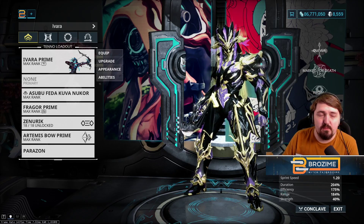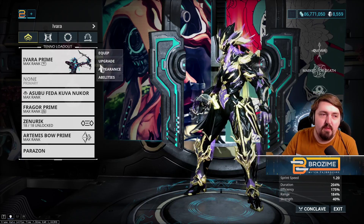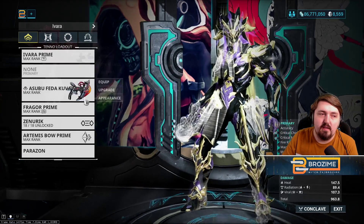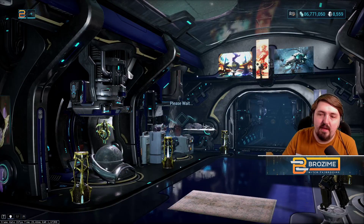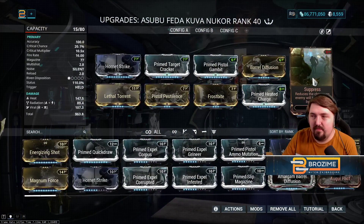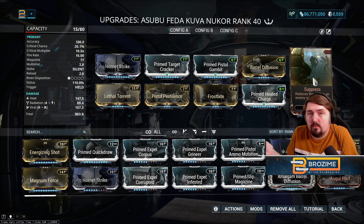This is the way to farm Cephalon Suda (Simaris) rep for anyone who needs it. It's very simple. You need an Ivara and a gun that can kill things on the Steel Path that you've silenced or can already be silenced, or you can kill enemies with Ivara's four — really whatever you prefer. Kuva Nukor is very fast.